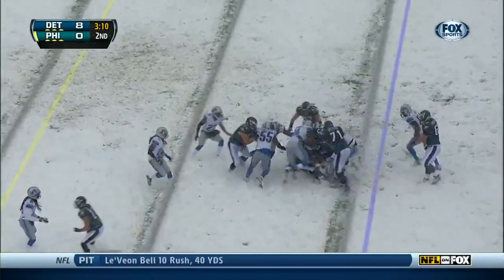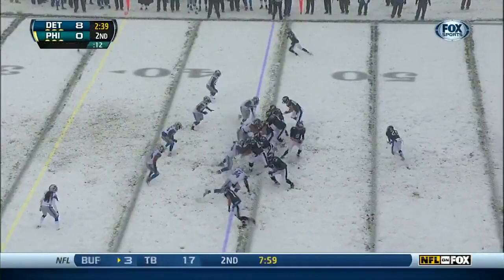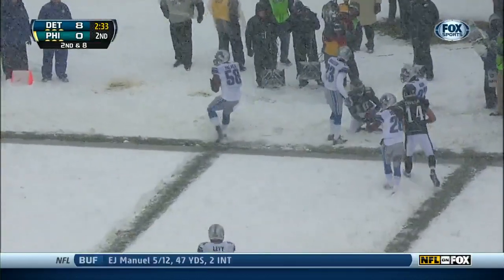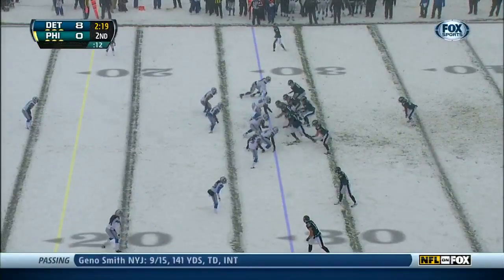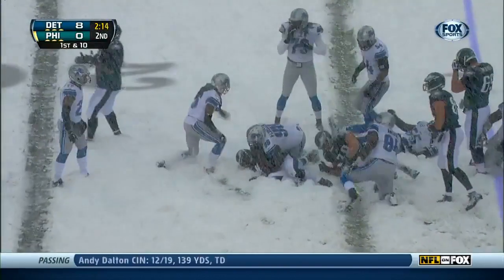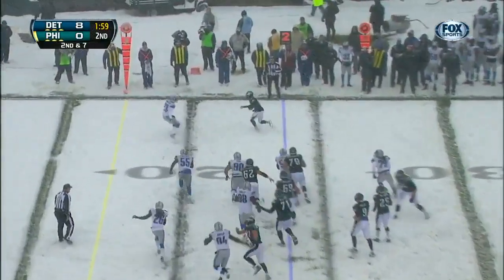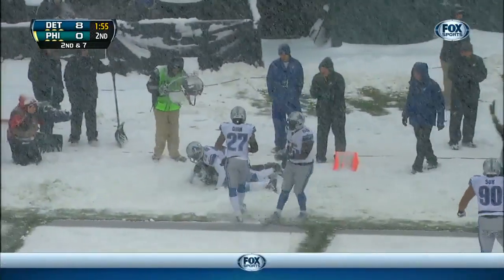In Lions territory now, and McCoy goes ahead for one. Foles on second, lofting in for Jackson — is he inbounds? He certainly is. First down Philadelphia from the Lions 27. It's McCoy and McCoy gets inside the 25. Ball at the 24. Foles throws it — it's Jackson. Good stiff arm, and Jackson has a first down before he's thrown out of bounds.